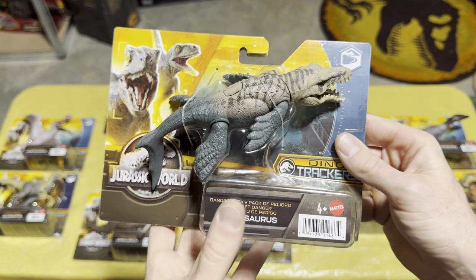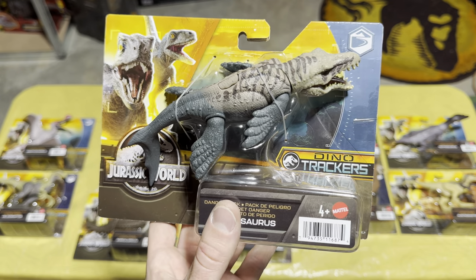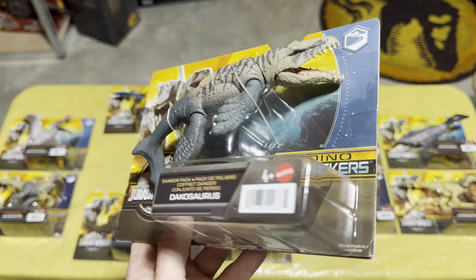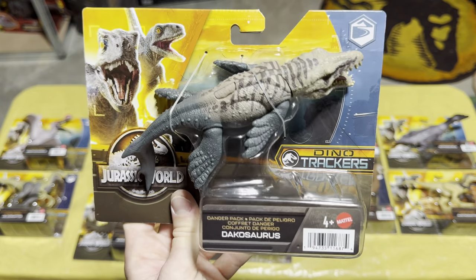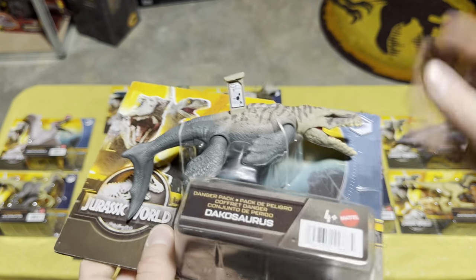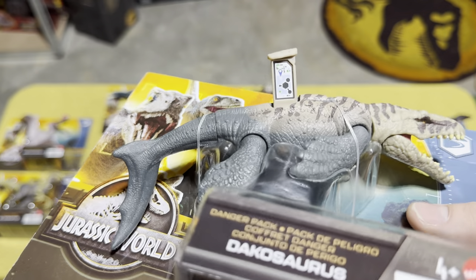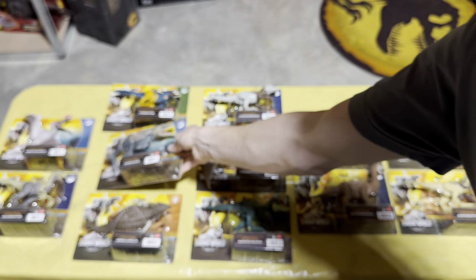Next up we have the Dakosaurus, which is really cool — another marine reptile. I love it when they add marine reptiles to the toy lines; it gives a really cool feel. This is a very nice-looking figure and I really like having it in my collection. And of course scan code for everyone.